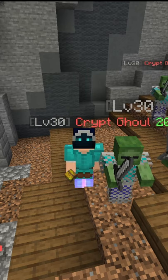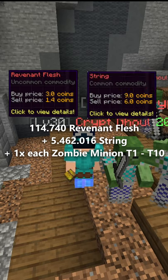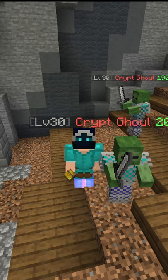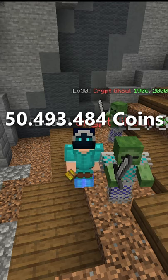To upgrade the minion to the max craftable level of 11, you need a total of 140,740 Revenant Flesh, including the initial 80 Revenant Flesh to craft it, 5,462,016 String, and 1 Zombie Minion of each level from 1 to 10. Buying every ingredient on its own, not in a compacted or enchanted form, will cost you in total 50,493,484 coins, including the Zombie Minions.